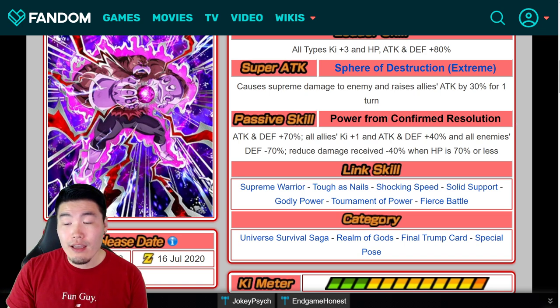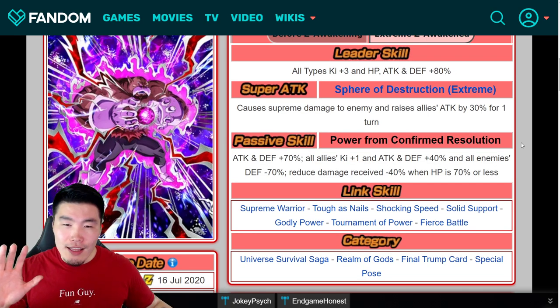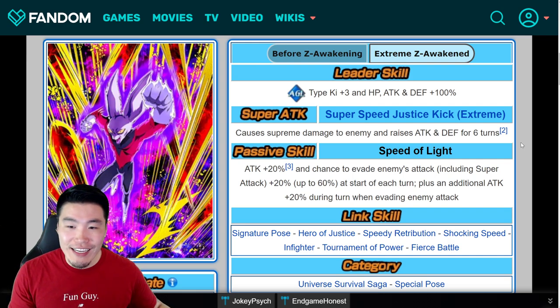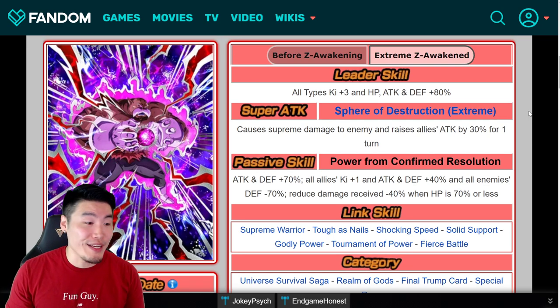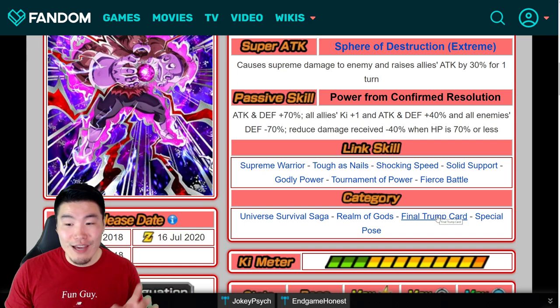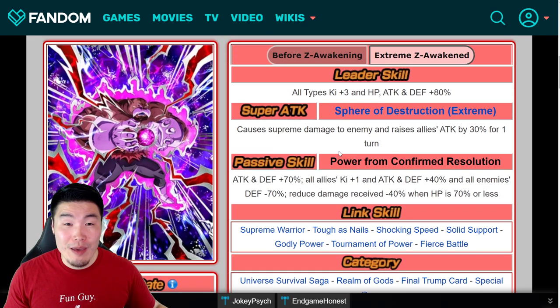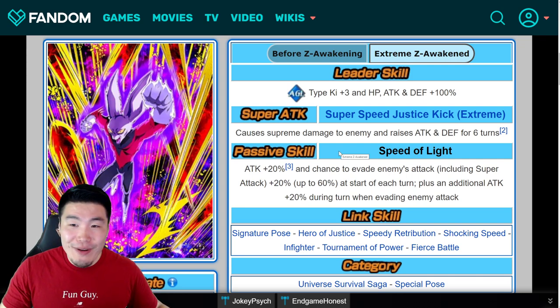When it comes to global it's going to take a while for us to get it, but this is looking really good. I'm super impressed by the Toppo EZA. Dyspo I'm still a little unsure about, but I need to test with actual gameplay to have a fully formed opinion. Toppo I can tell you right now is awesome — any team he's on he's going to be a shoo-in for Universe Survival Saga, Realm of Gods, Final Trump Card, or Special Pose. Special Pose is a rough category but it's getting upgrades with both the Toppo and Dyspo EZAs, so maybe some people will actually want to run it.